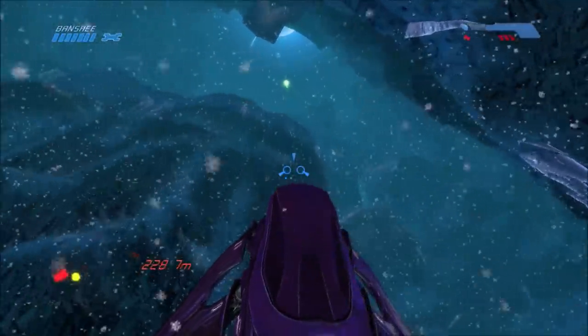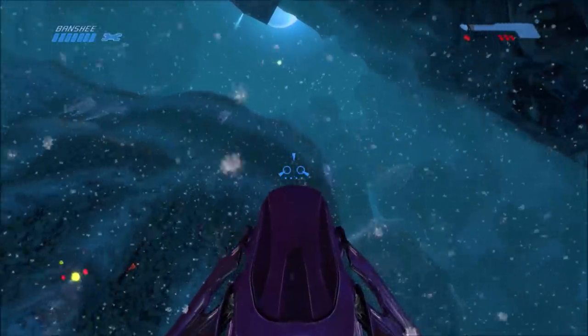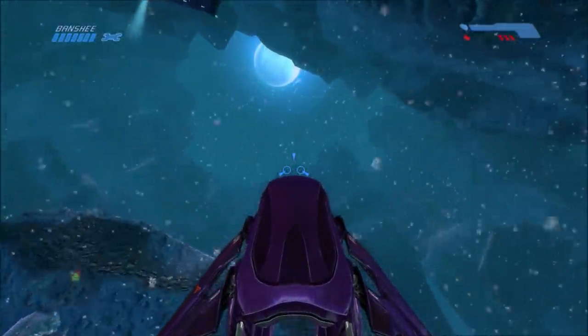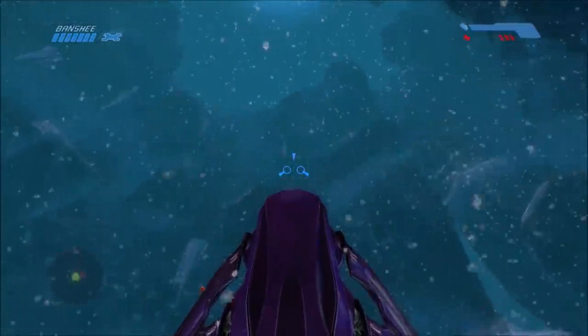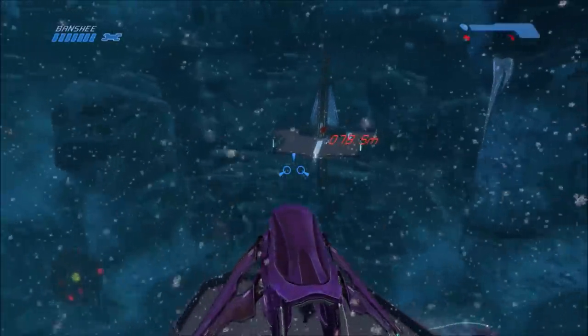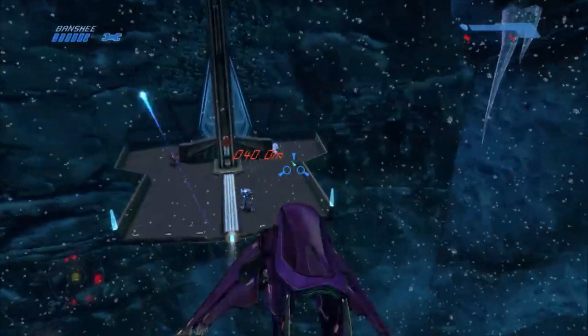You need to blow it up, and at this point you're supposed to get into a Banshee and fly up to the top of this hill. What you normally do is go forward and head to the waypoint naturally.